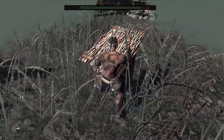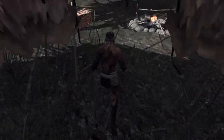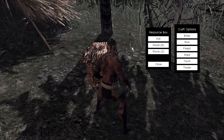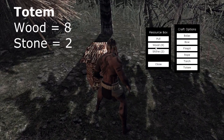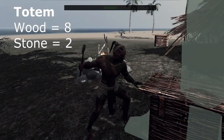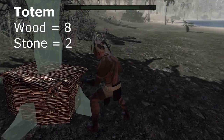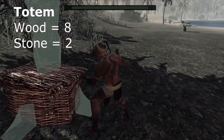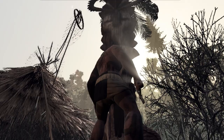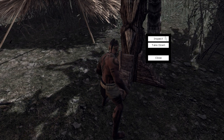Next we are going to build a totem so people can join our tribe. This requires 8 wood and 2 stone. Same principle with where it's facing — you can drag to move the resource box wherever you want. When people want to join your tribe, they can click it and it will say 'join tribe,' and then it will show your tribe members.